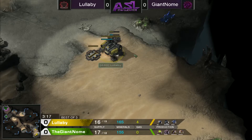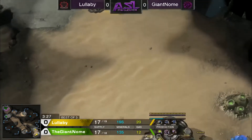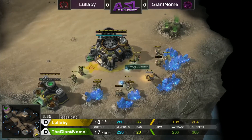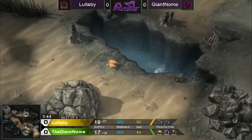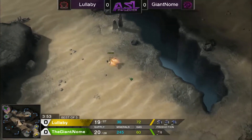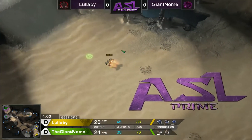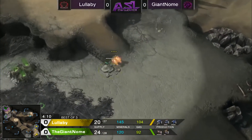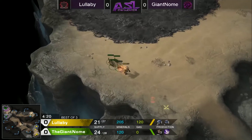Hatch first is always the best decision on this map unless you scout your opponent going CC first. If you get a Reaper to get a kill or two on a Masters player, that's a victory in and of itself — Reapers have little guns but if you get a drone kill, that's already huge. Lullaby is sending an SCV to scout as well. The double scout is a little funny when you've got a Reaper on the way. The Reaper arrives but he does have four Zerglings out, so Zerg is in a good position to push it back.